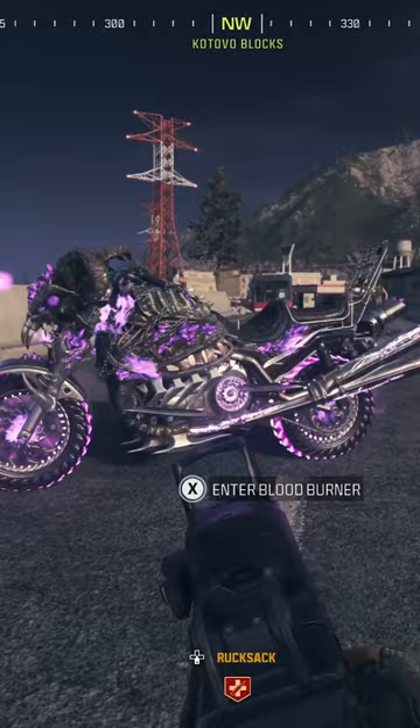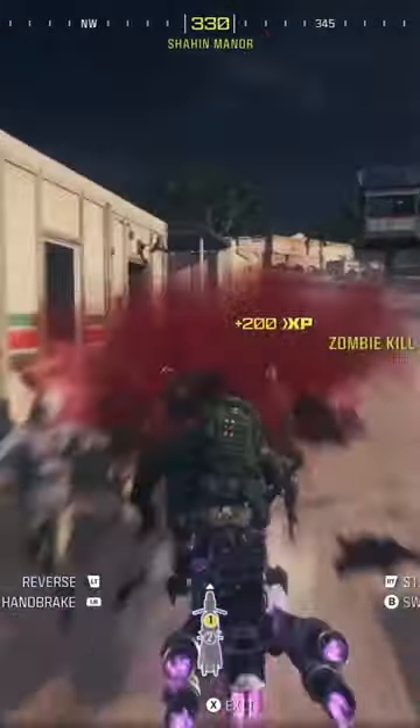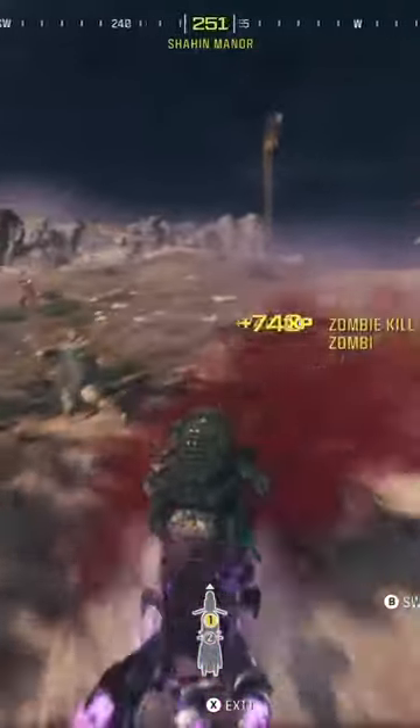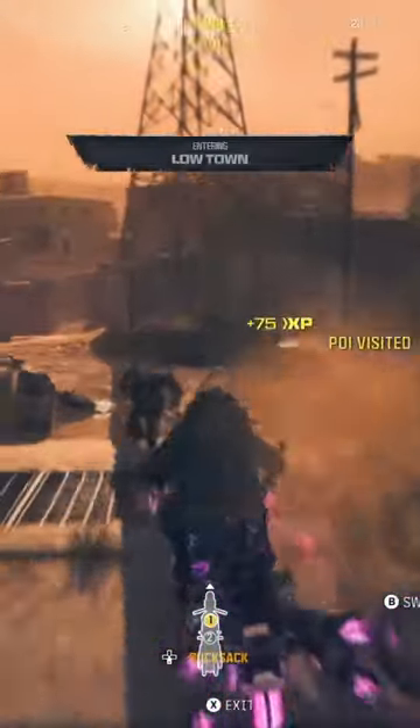The Bloodburner is an AFA-infused motorbike that not only doesn't require fuel, but as far as I could tell, is indestructible. That even includes running down zombies in the high threat zone — the bike didn't even take a scratch.